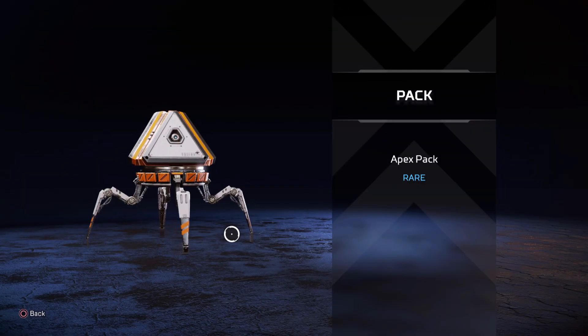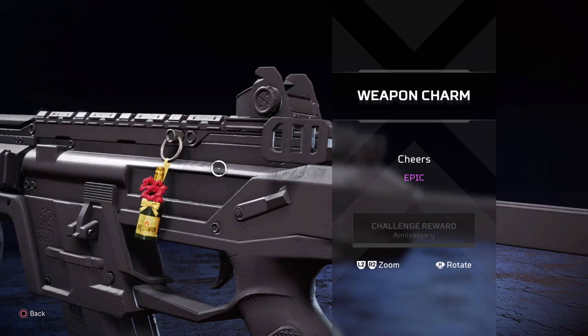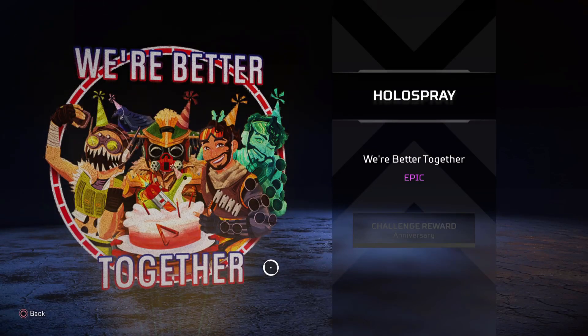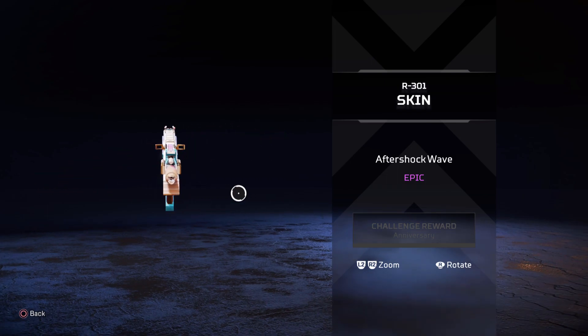Another blue apex pack after that, which is nice to see, and then another weapon charm - Apex Anniversary Cheers. Then 50 craft materials and then another 50 after that, which is nice to see besides always getting the 30, which seems to happen too often. Then we're going to have another holospray.